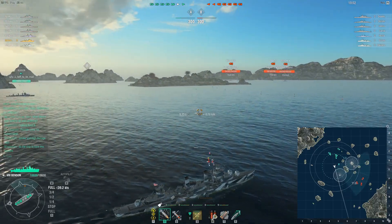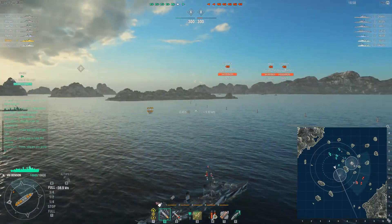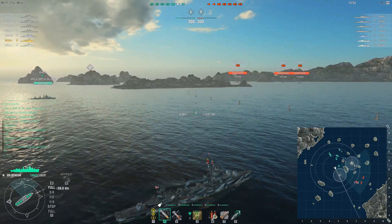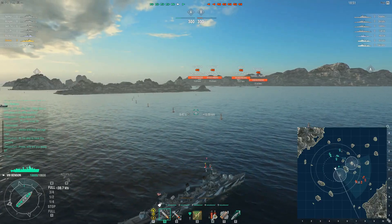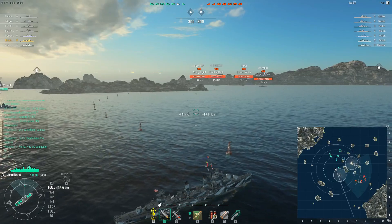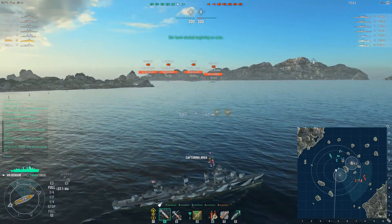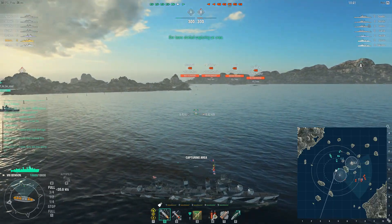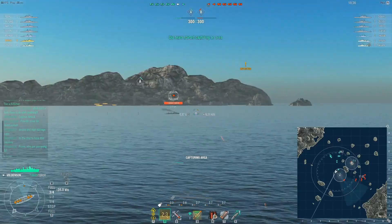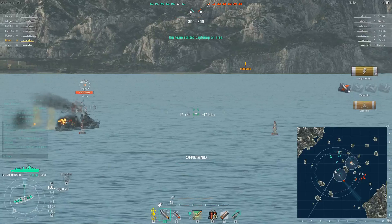Right away we can see the enemy team appears to mostly be going towards Bravo, and that bodes well for us at A, especially if one member of their team gets caught out. I get to the edge of cap and basically turn alongside it because there's no reason to get closer to anyone than needed, and that's when an enemy Benson pops up — so me and Why You Have To Be Mad open fire on him.